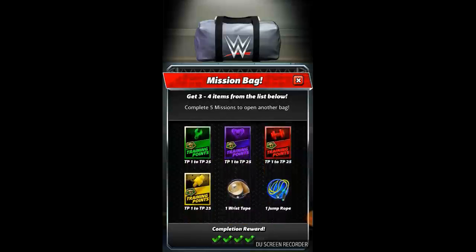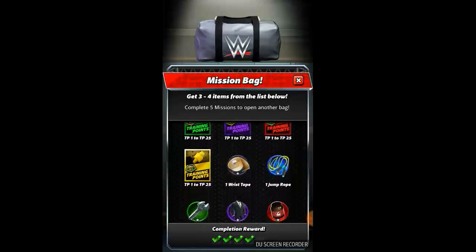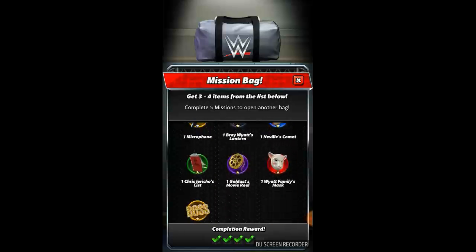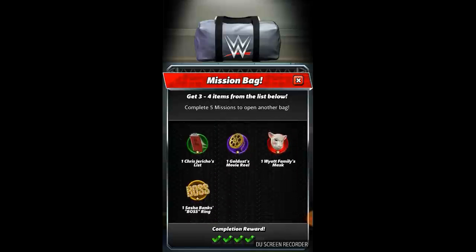Then from the wrist tape, jump rope, and all the things you see below — all of these are tokens used to enhance or evolve a superstar to higher levels. So that's about the mission bag.